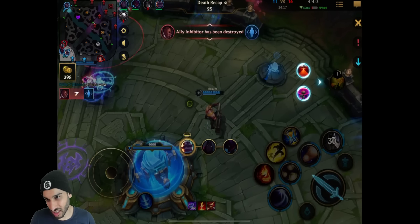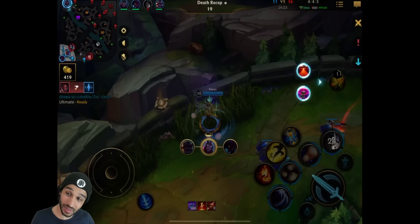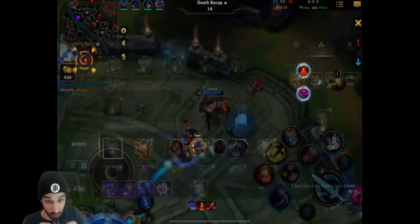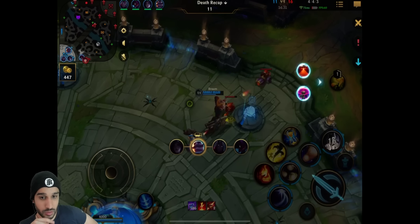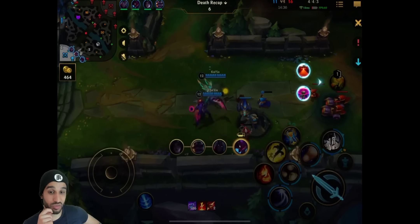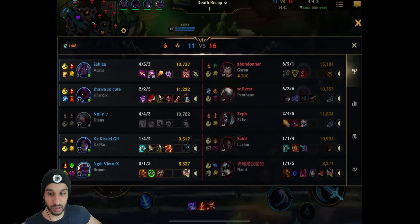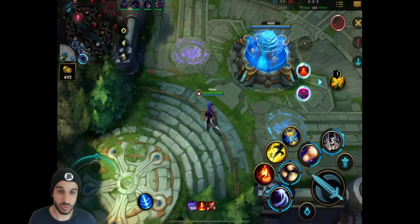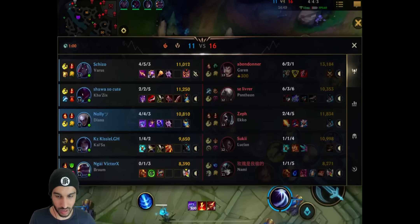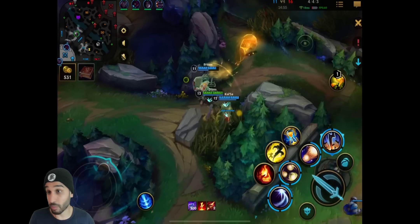They take the inhibitor - they took another inhibitor as well. This is not going well, this is such a bad game. But the thing about Diana is she's insanely strong late game. So even when you're losing early like this, you could have one good engage. If you have like three items or more, one big engage can turn the tides. When he finishes his Rabadon's Deathcap, one good engage is just going to do it for them - especially at level 13 with a fully maxed ultimate. He'll be able to turn the game potentially.